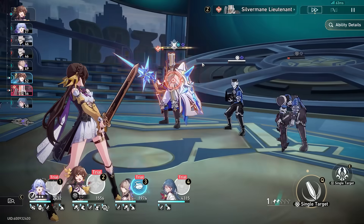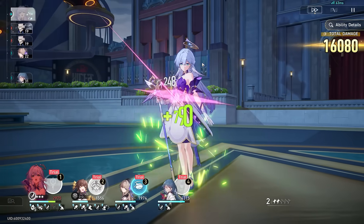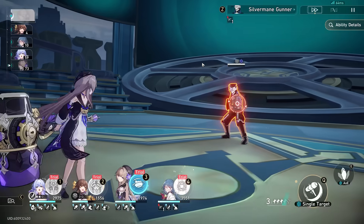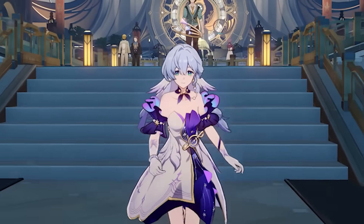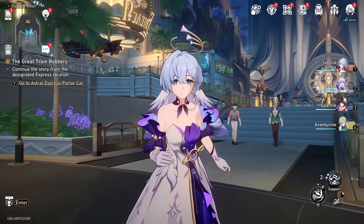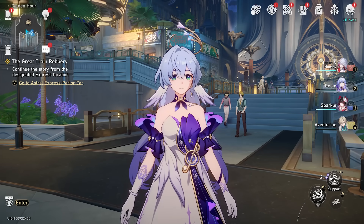She buffs, she regenerates, she does damage — she's everything you would want from a character in this game, and is why she's one of the best characters that has come out thus far. And that, my friends, is Robin. Let me know what you think about her down in the comments below. Let's get into building her ourselves.